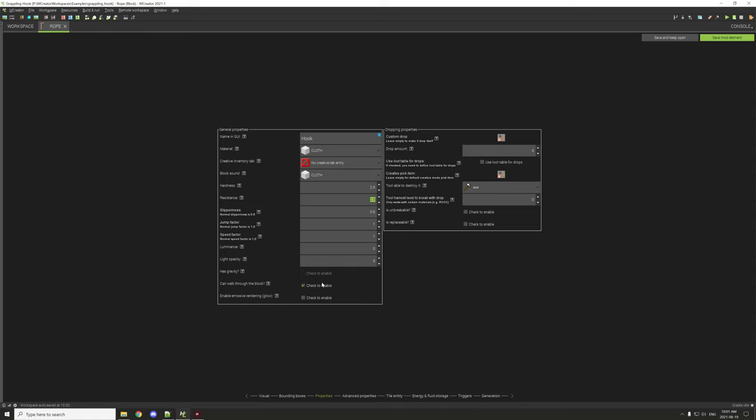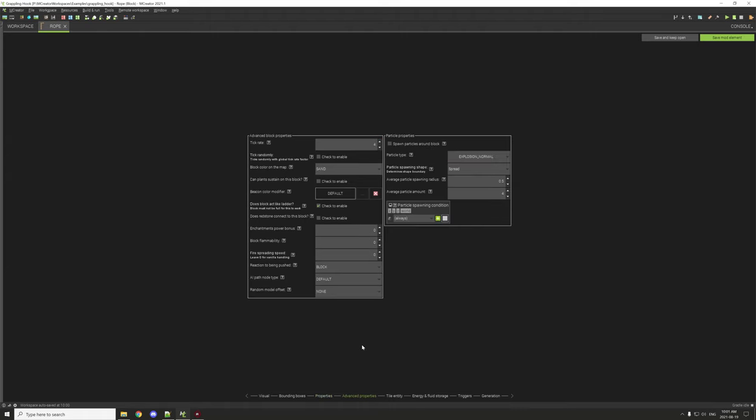The material is cloth and the block sound is cloth as well. The hardness is 2.5 — I'm not sure why I made it stronger, I may have mixed up the values. 'Can walk through block' is enabled just like the hooks. The tick rate is four, the color on map is set to sand to match the ropey color, and it can be climbed like a ladder. It's also blocked like the other blocks.